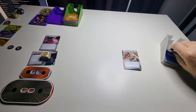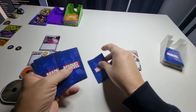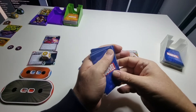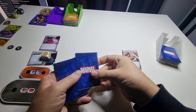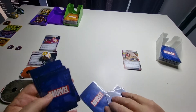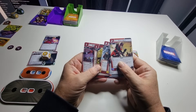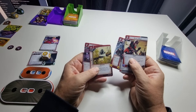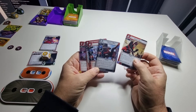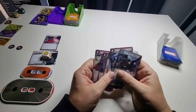I will now draw six cards — they are a bit sticky — one, two, three, four, five, six. Okay, so I've got: Rapid Growth, Into the Fray, Thor, Spider-Man, Giant Help. Okay, a bit of a think on this.